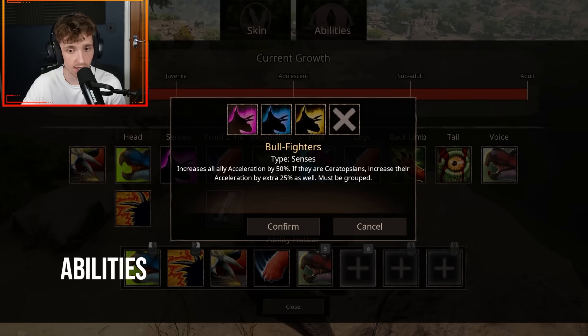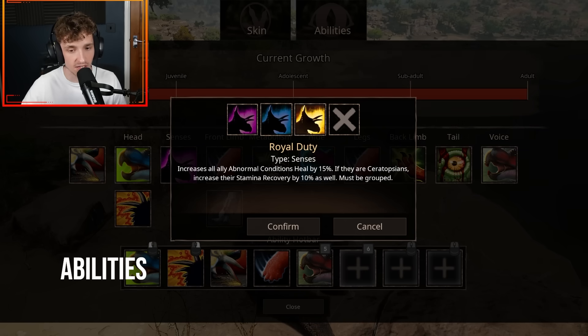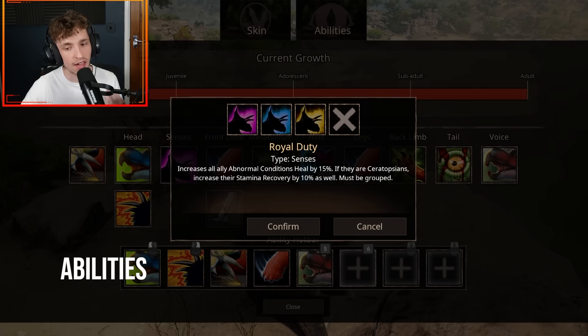For your sensors, you've got three options. Bullfighters increases all ally acceleration by 50%. Pendragon's Glory increases all ally damage by 5%. And Royal Duty increases all ally abnormal conditions heal by 15%. You also have extra attributes if there are Ceratopsians in the group.